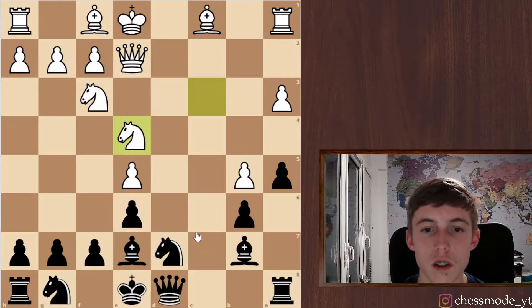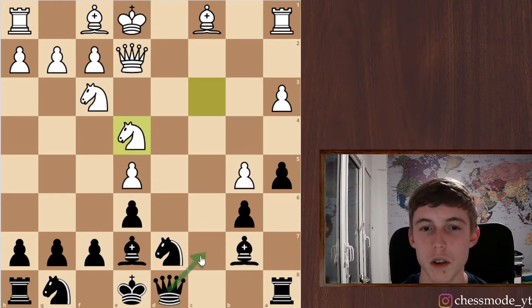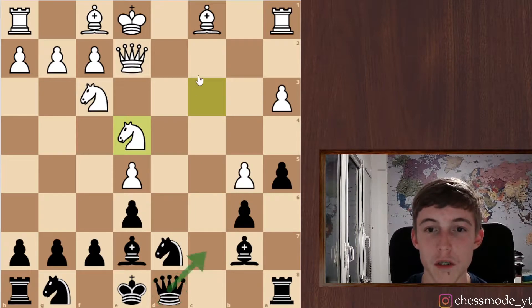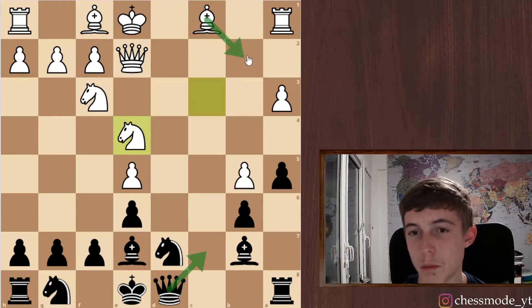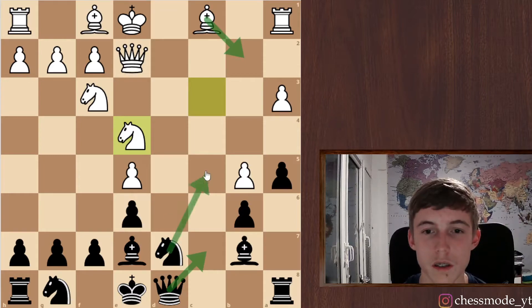He goes here — probably trying to jump there, but then I could maybe take, which gives him a passed pawn, and that wouldn't be great for us. Maybe queen c7 — but then he moves the bishop. We have a trick: we can take here and check and win a rook, but queen c7 he can play bishop to b2, prepares rook c1, and my queen isn't nicely placed. Knight c5 is one move which exchanges a pair of knights.